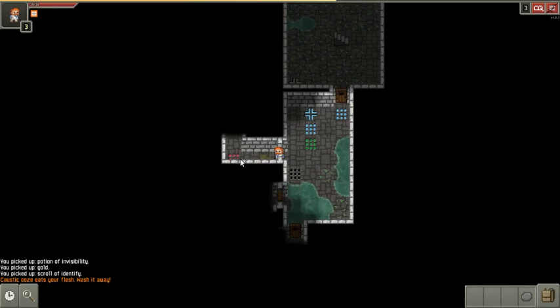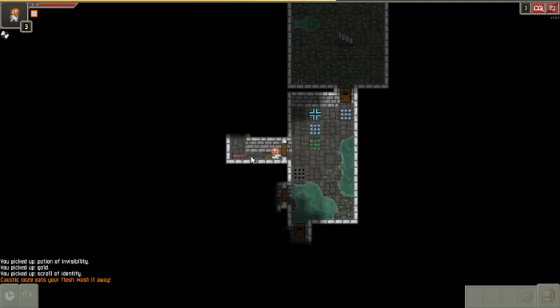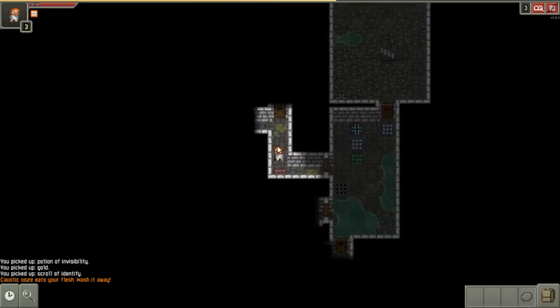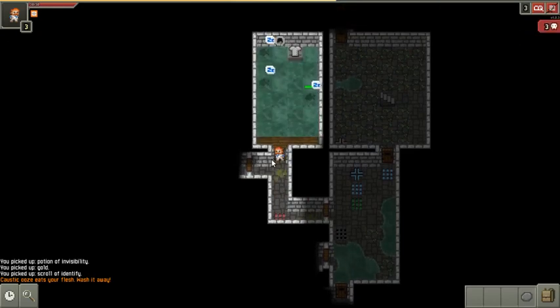This trap is an alarm trap. That's like using a scroll of rage, or whatever they're calling it now. It alerts all the enemies in the dungeon — they'll come running and looking for you. Nobody's asleep anymore.